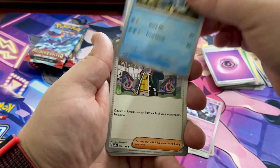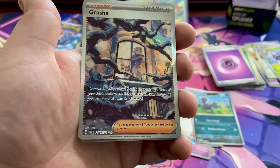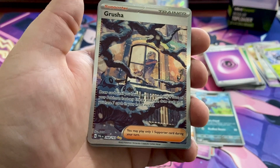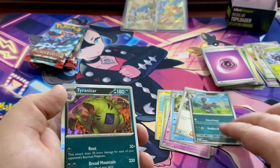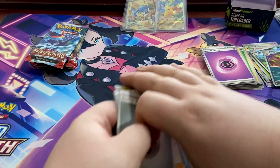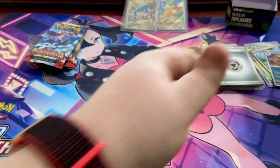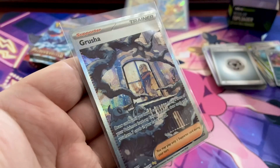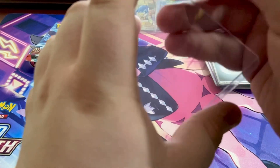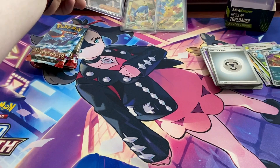Next pack: code card, Wattrel, Flittle, Brambleghast, Gholdengo, Gardevoir, Adabrawl. Then — oh my god — this is Grusha! It's got the double gold star. I think that could be really special. We also get another reverse holo and a Tyranitar rare. Confirmed: this is a special illustration rare of Grusha — that is so cool, I can't believe we got that. That is definitely going in the top loader.